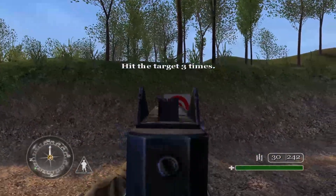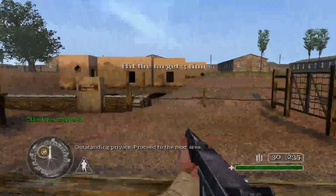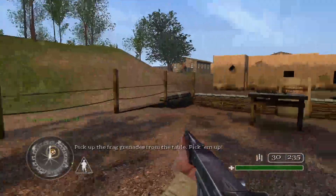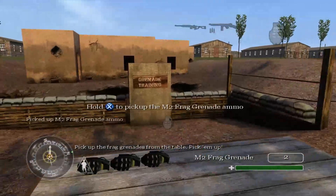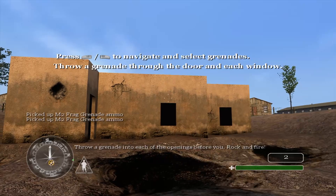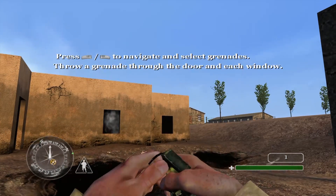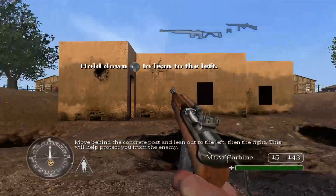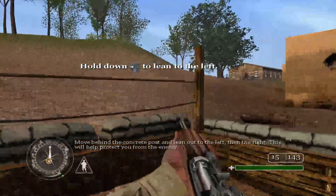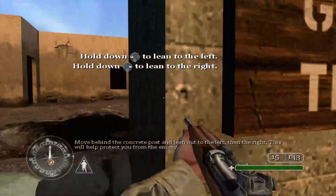'Unless you're as dumb as you are ugly, it may dawn on you that each weapon is good for different situations. Make the wrong choice and you could buy the farm. Fire three more rounds at your target. Outstanding Private, proceed to the next area. Pick up the frag grenades from the table and throw a grenade into each of the openings. Move behind the concrete post and lean out left and right — this will help protect you from the enemy.'